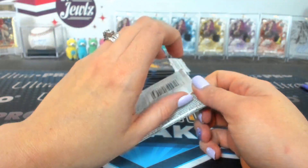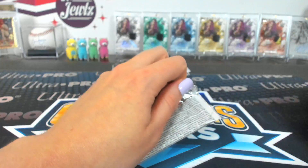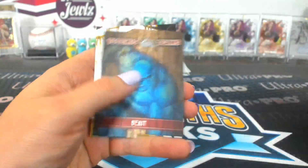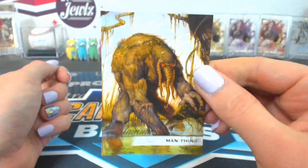Pack twenty-eight — Shooter. Metalhead, Vulcan, Captain Universe, Angela. A Beast Totemic Teams and Man-Thing.